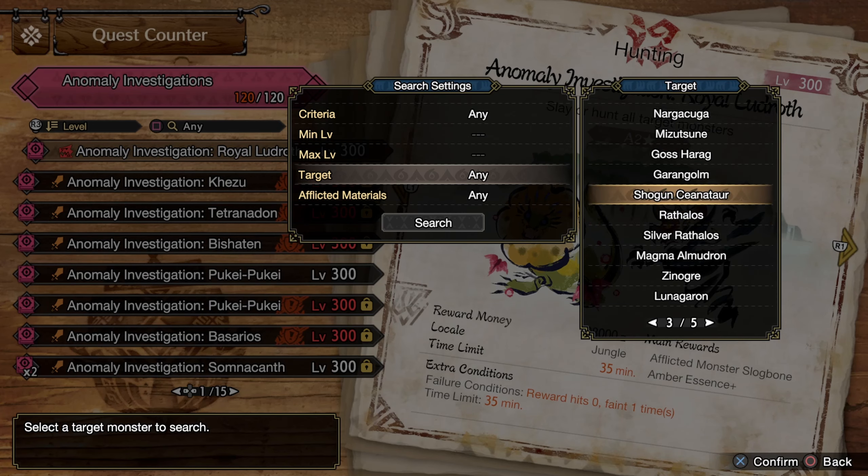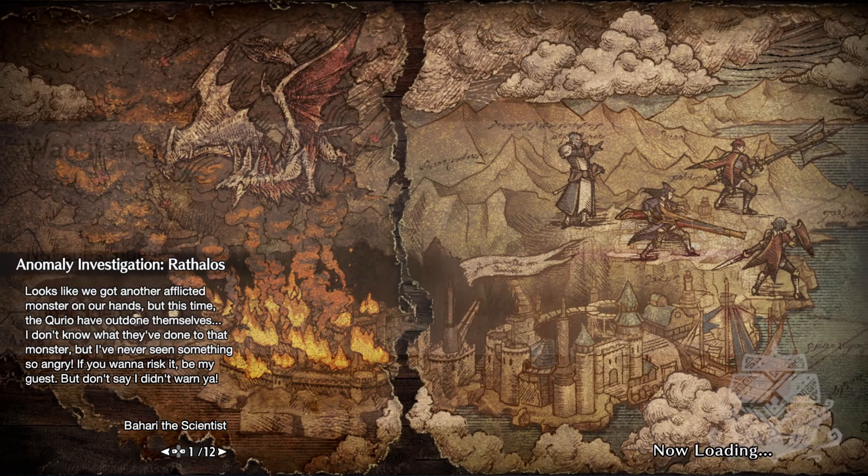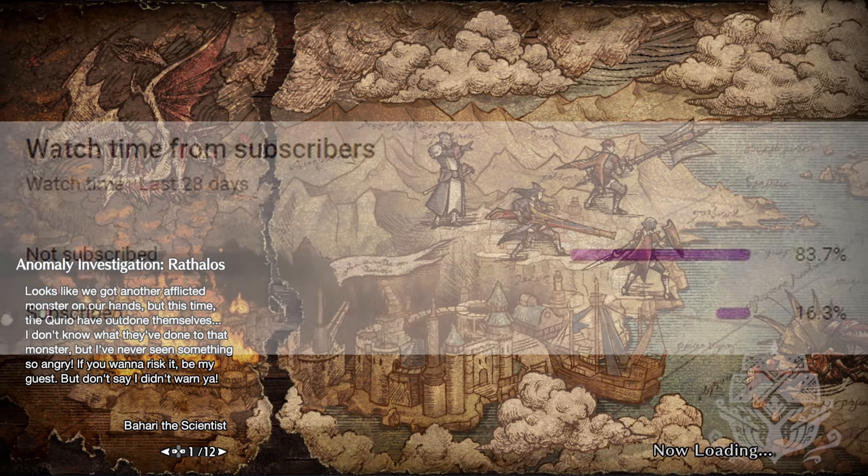We got two wind mantles as well as evade extender 1 on one of the pieces, so we can roll out and switch to gain distance on a monster without getting hit. It'll just make the play a lot safer during the hunt. And I think today we're going to go fight a level 300 Rathalos. While the game is loading, please consider subscribing — 83% of you are not.